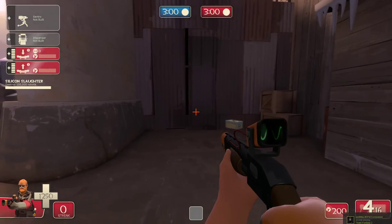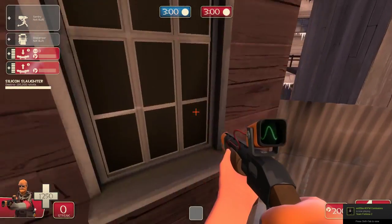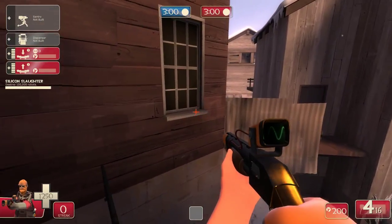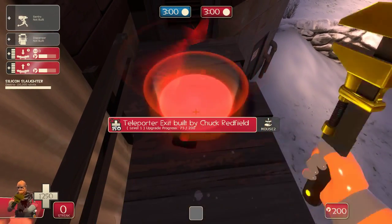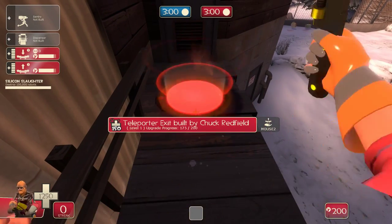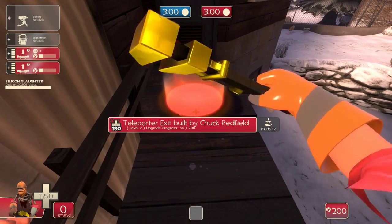Obviously this map's different — there's a little area that you can go through on the comp version of this map. You can actually hop around and get to the teleporter from here. That's a little jump spot you can use. Scouts will use that to break this, or spies, or any class that can't rocket jump or sentry jump to get up here.